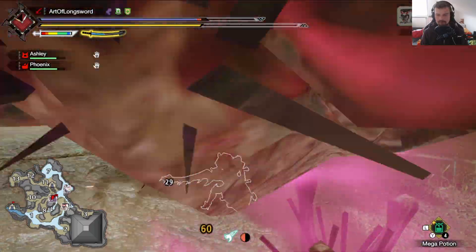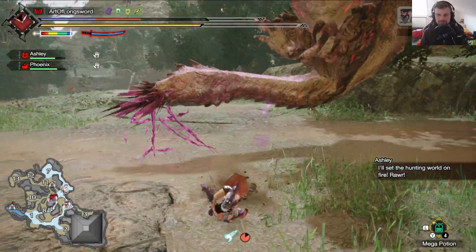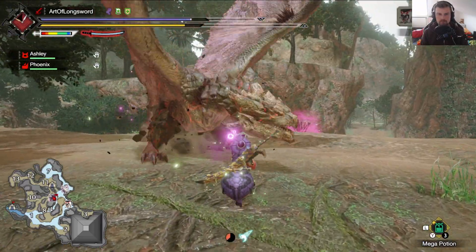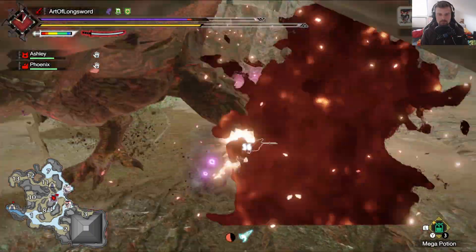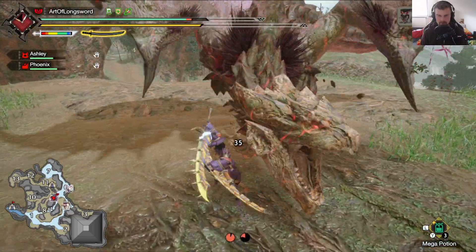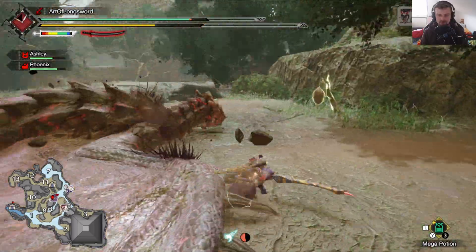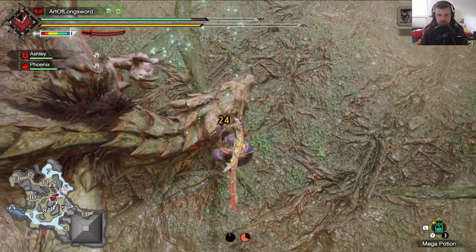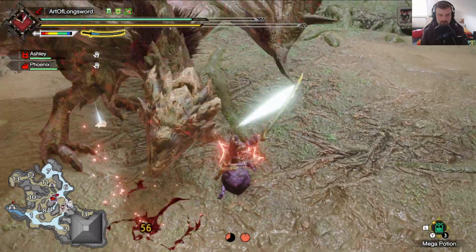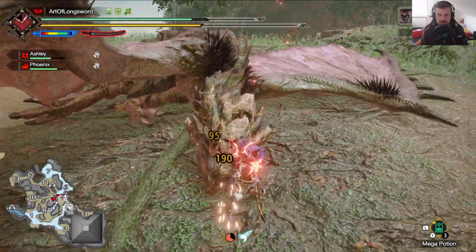So I have to admit, this fight is way tougher than I expected. Oh, I actually connected that, but didn't have two wire bugs for the Zipbren move. Hit that — timebreaker opening here. Another counter — backflips are hard to counter, but we got it. Beautiful. Yeah, that damage is insane with that build. Keep in mind, I didn't even buff for this.